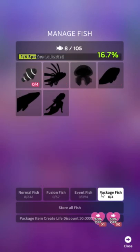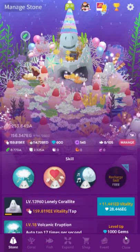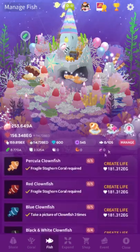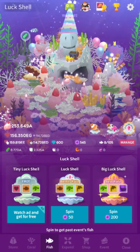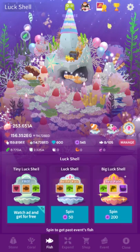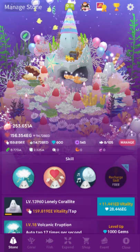One more thing: any fish you get in the gacha — this luck shell thing — those automatically go into manage fish. They do not instantly appear in your tank, because that would actually be really annoying since they would push out all of your other fish. That's why that doesn't happen.